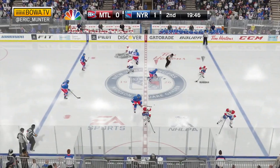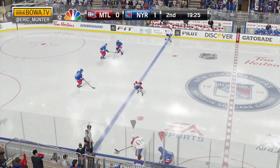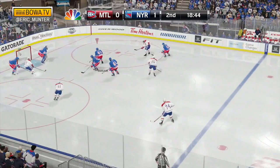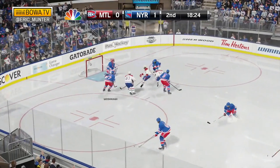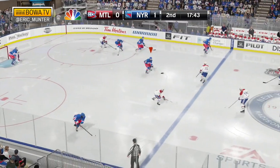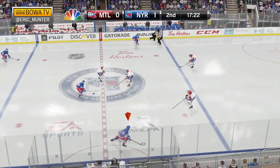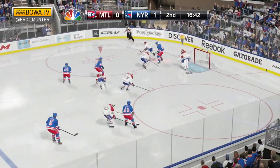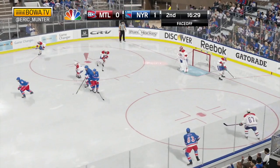Opening face-off for the second, won by Montreal. P.K. Subban to Max Pacioretty — plays it across. Parenteau, Subban, Parenteau — try and give a go. In front, saved by Lundqvist. Rebound still there, cleared out by McDonough. Now Dunclair puts on the brakes, feeds it across. McKenna shoots — and a good glove save by Carey Price.